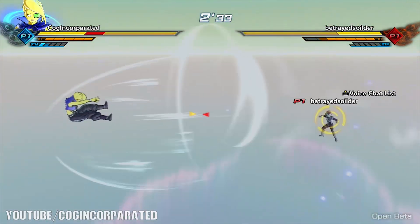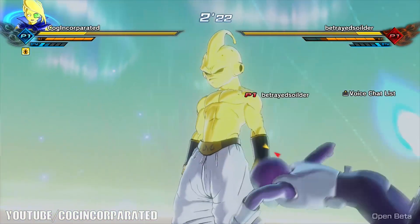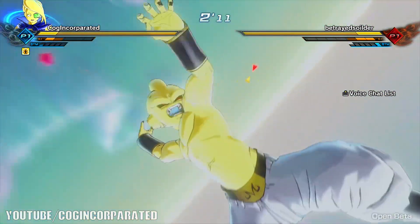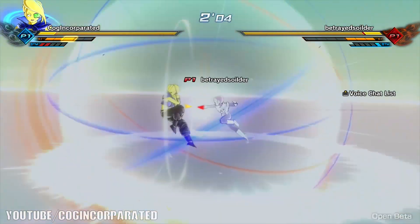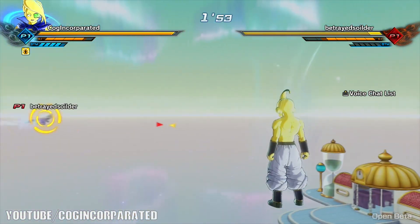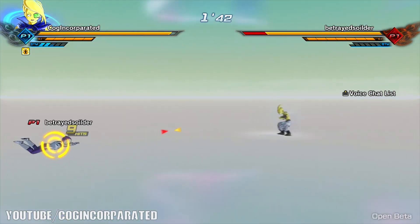The Majin Buu race is really awesome — my personal favorites are the Saiyan and Frieza races since they have fewer weaknesses, but the Majin Buu race is great too. You need three ki bars to go into transformation, similar to the earthling and Frieza races. The Majin Buu race transforms into a Kid Buu-style form and can deal massive damage with ultimate attacks like the Super Vanishing Ball.